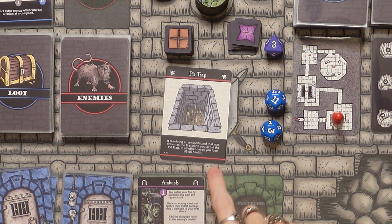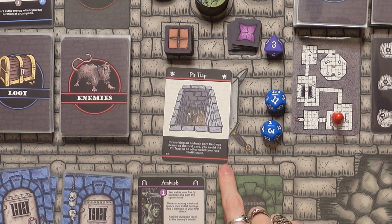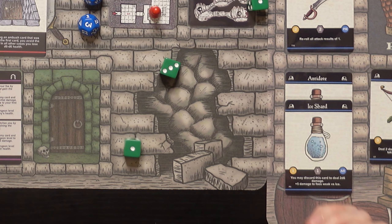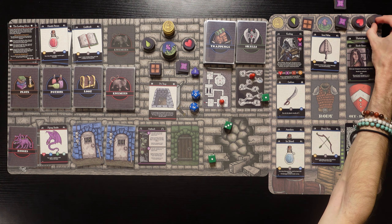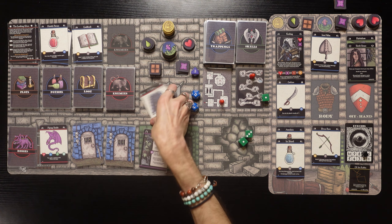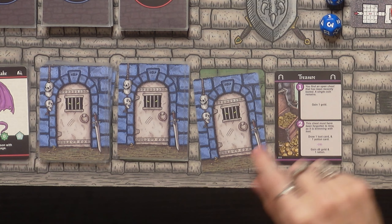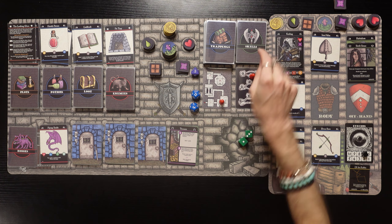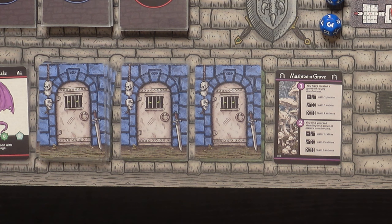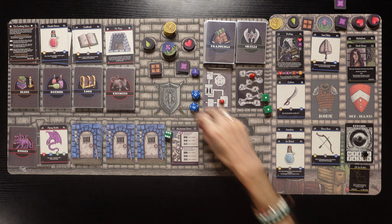Into an ambush! 'Your foe catches you by surprise, gaining the upper hand. Draw an enemy card and add the dungeon level to their initial damage and add the dungeon level plus 5 to their health.' That's definitely more difficult - plus 7 to health. But we drew a freaking pit trap! 'If resolving an ambush card drawn as the first card, you avoid the pit trap. In all other cases, you lose D6 minus D6 health.' We lose 2 health - really not that bad. That could have been way worse - we lucked out!